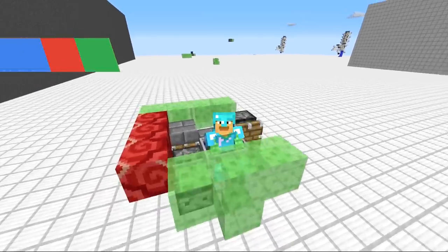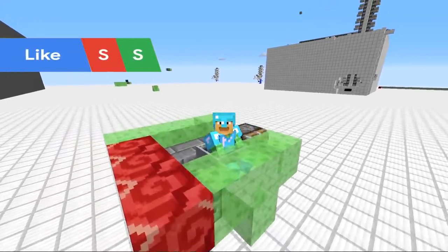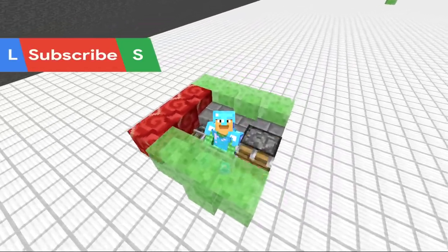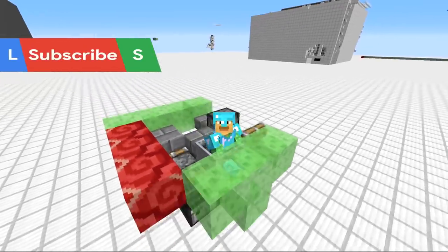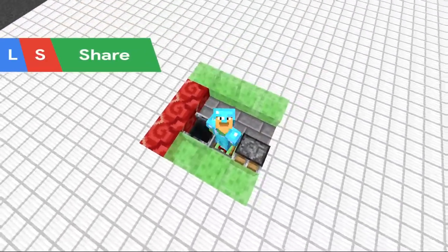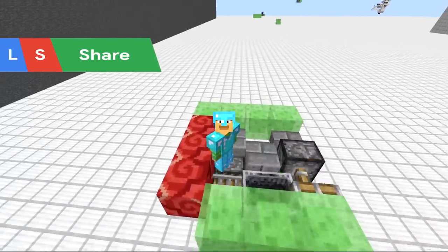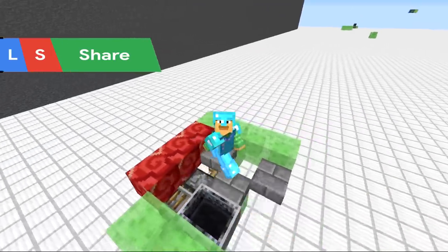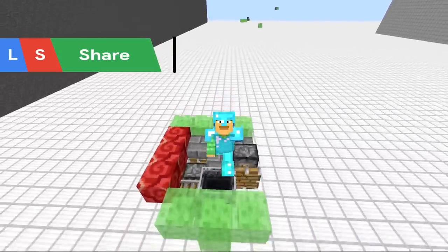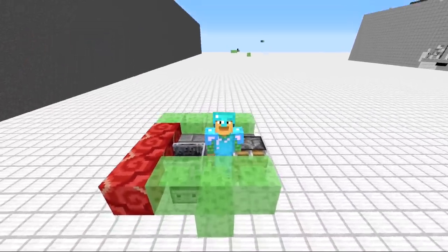Hello there, Ray here. I have this weird flying machine I would like to show you guys, which is able to move forward when you're in this location, but if you move over here the machine turns off. You can kind of see how it works — there's a minecart touching a detector rail, and if the minecart moves, then the machine no longer runs.